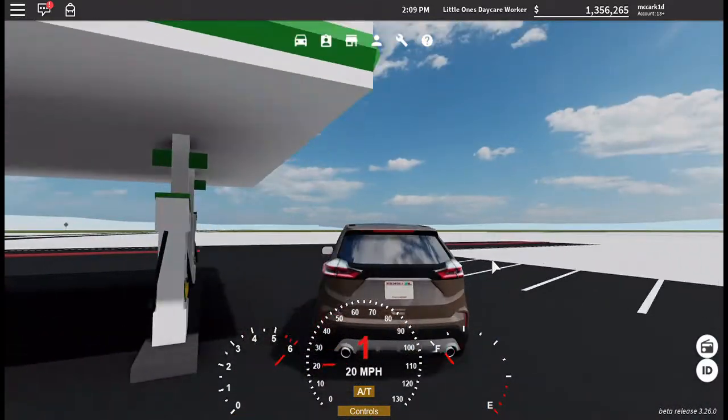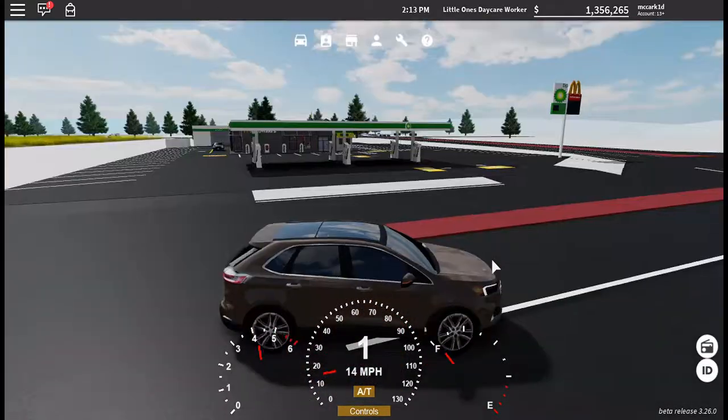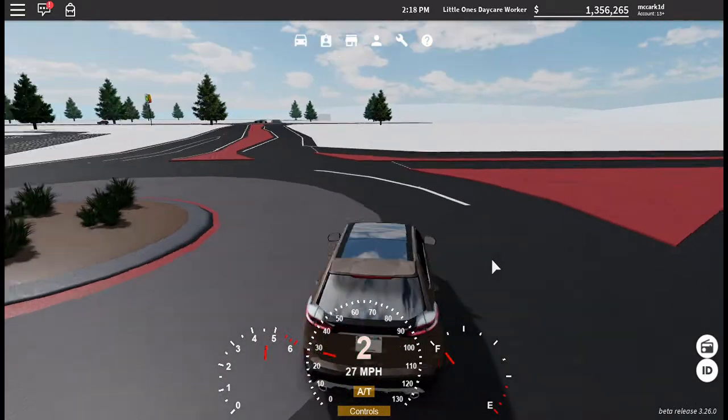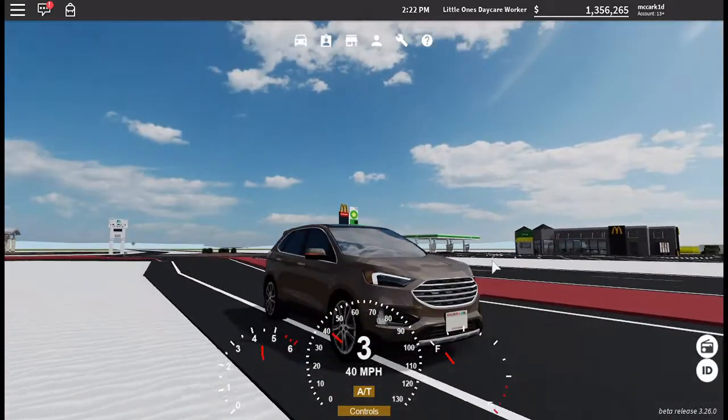Now let's go take it out for a drive. Right off the bat you have some pretty realistic steering and speed. It's not fast, but it's not meant to be fast since it is an SUV or crossover and a family car.